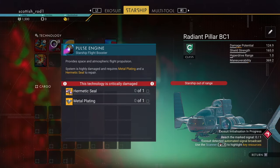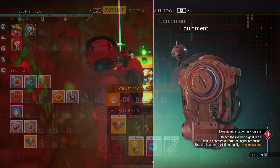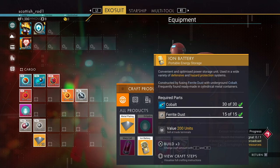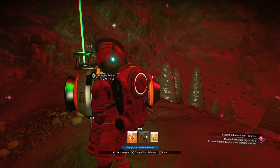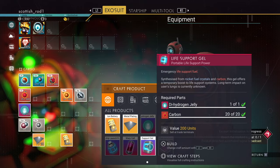Let's make that metal plate for the ship as well. Before heading to the ship, make those ion batteries — look underneath build and you'll notice a prompt to build them in batches. The ion batteries help recharge hazard protection. Another priority before heading to the ship is life support gel.